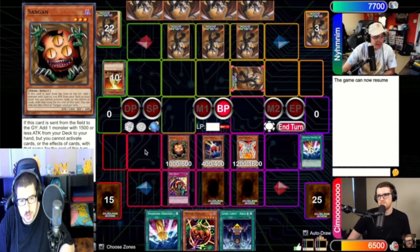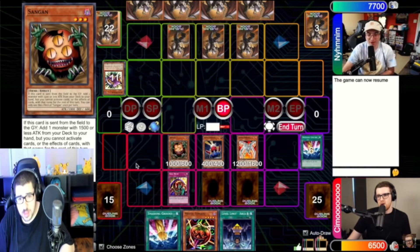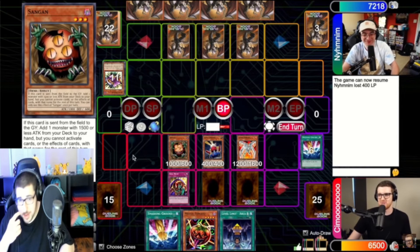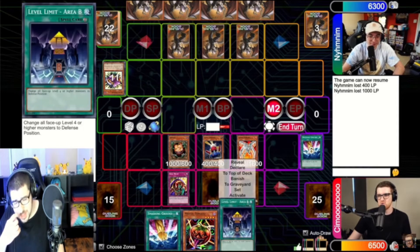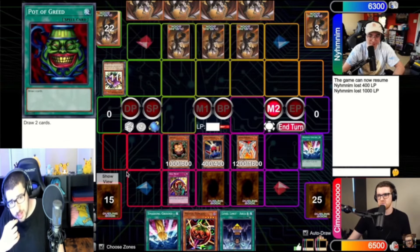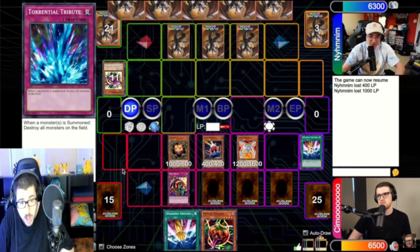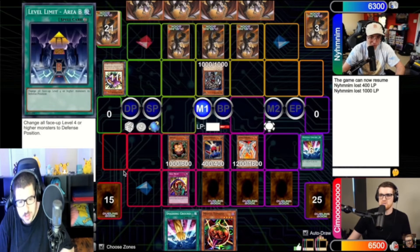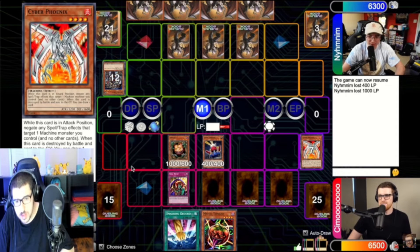He's not gonna stick around for long — its effects are negated, he's gonna go straight to the graveyard. I'll go for 400. 1,000 — I forgot my own Skill Drain is active. Level Limit, I guess. I would Level Limit here. I'll just set. You're not gonna Level Limit here? I'll go for the combo. I'm just going to normal summon Exile Force. I'm gonna Exile Force pop — Phoenix is gone, because it wasn't killed by battle. I feel okay — I've got Skill Drain active.